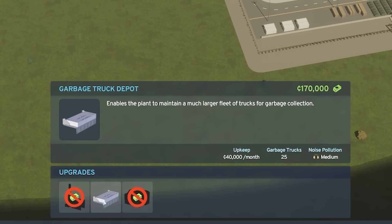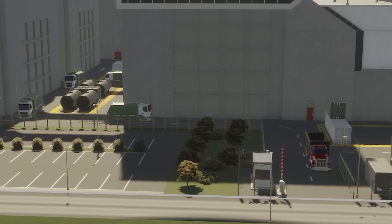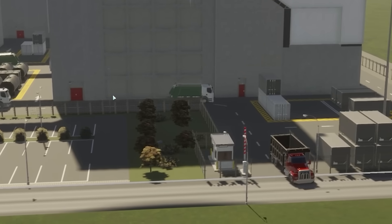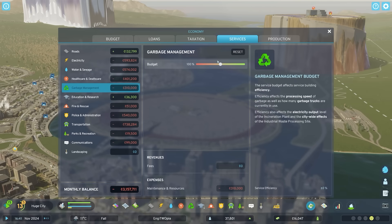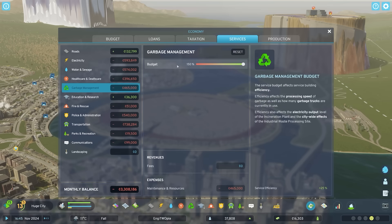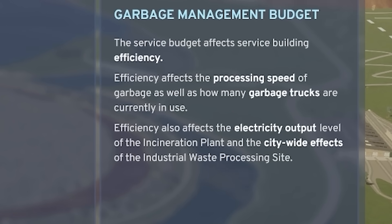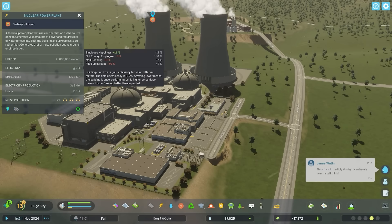We can upgrade this - let's get more garbage trucks on the go. So that's upgraded, and you can see all the trucks leaving now. Should I invest more money into garbage management? It can make it way more efficient. If I do 150% budget that should increase processing speed and the number of garbage trucks. Okay, I think we're good. Hopefully these will get their garbage sorted soon.